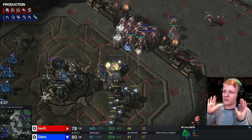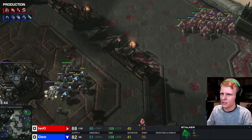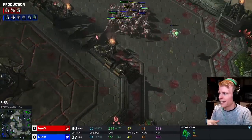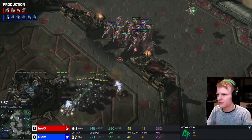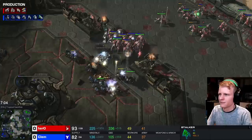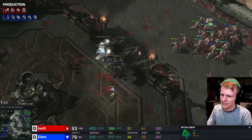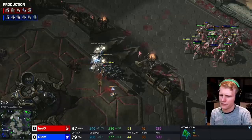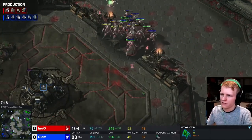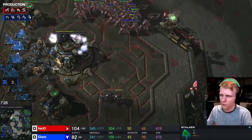This game has some of the most insane Hero micro I've ever seen. He just keeps building more and more Stalkers, getting really aggressive, and never loses one because he's a god. He's essentially won the game with that one fight. But he goes home, starts more gateways, keeps macroing — because eventually he wants to follow this up with Zealots. This aggressive Blink Stalker style has been so effective; he just pulled Clem apart.